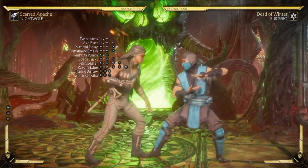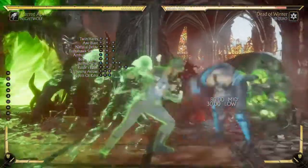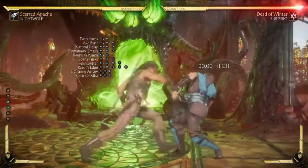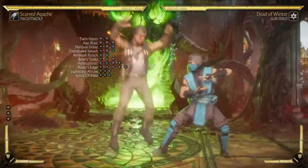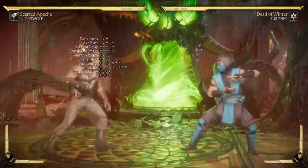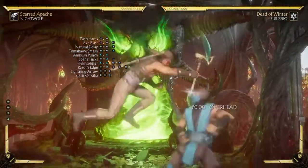With this one, instead of spirit tracks you have shoulder charge. You want to tick with it — do stuff like overhead, low, mid. One-two-three easy, two-three easy.